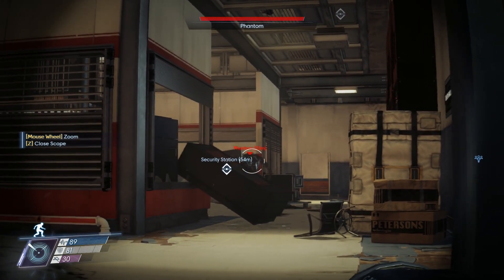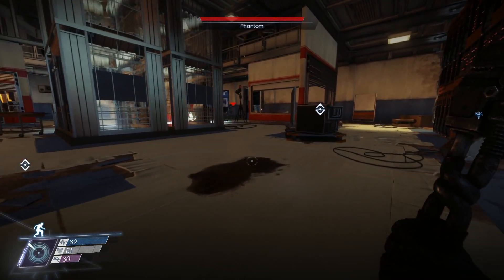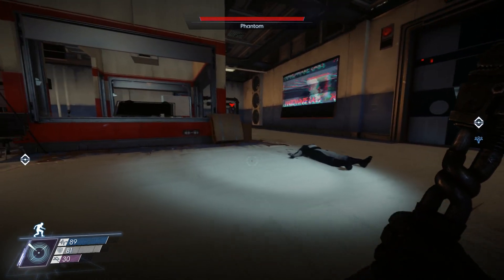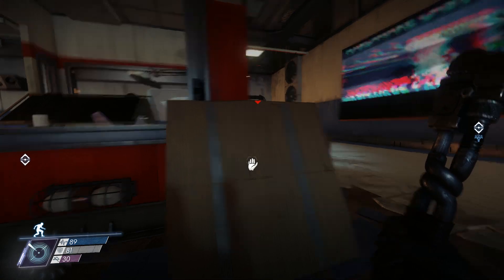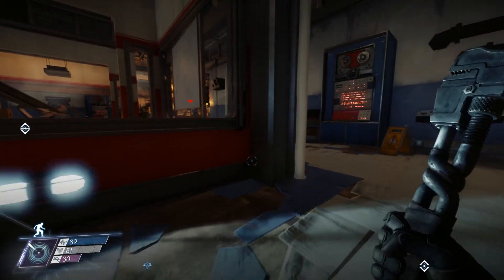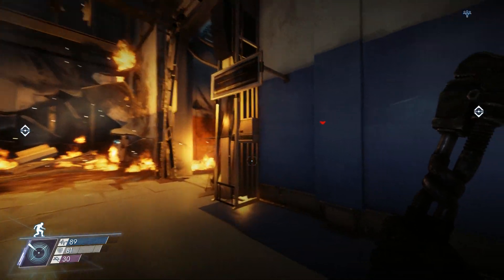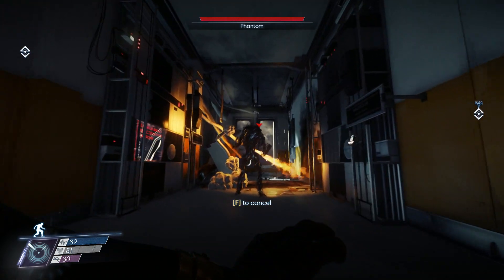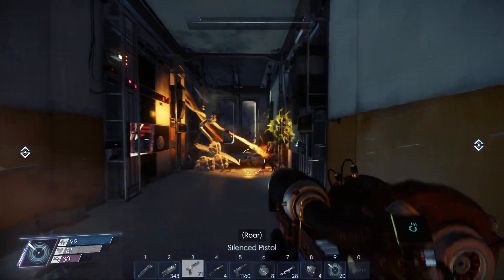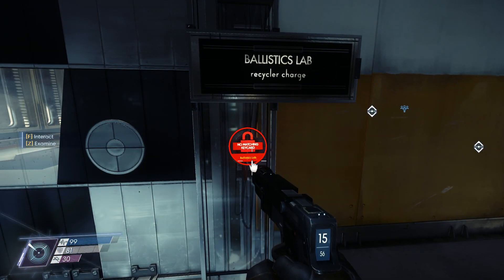Let's backtrack - maybe take out that phantom too if it's in our way. Can you scan that please? Its back is to us - we can totally sneak up on it. Let's do it - I'm coming in here anyway later. Maybe I can knock him into that fire! Yeah, stay right there buddy - knock you into the fire! Ha! Typhon organs, spare parts, recycler charge. Ballistics lab - need a key card to get in there.